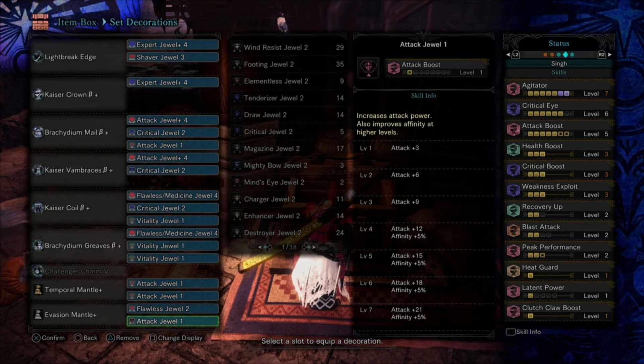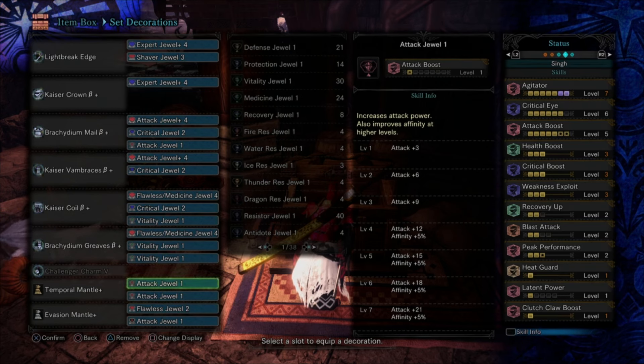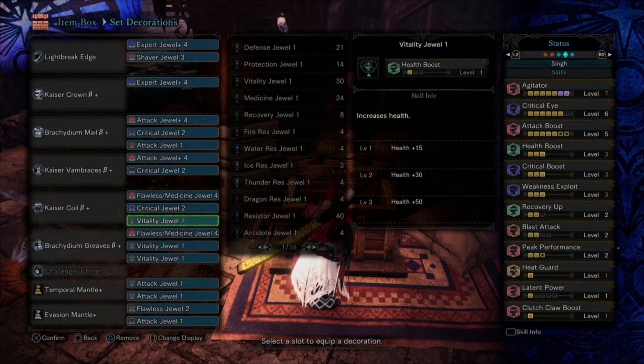That's your standard Master's Touch set. You can build this very differently — you can have three levels of Divine Blessing if you want, and you could have Stun Resistance too, but you can't have all that and Health Boost 3. You can slot out some things to make it comfier. I just wanted to show the optimal damage version of it.